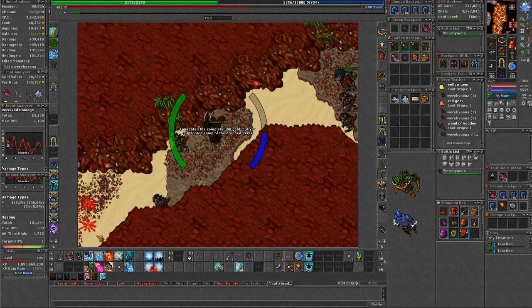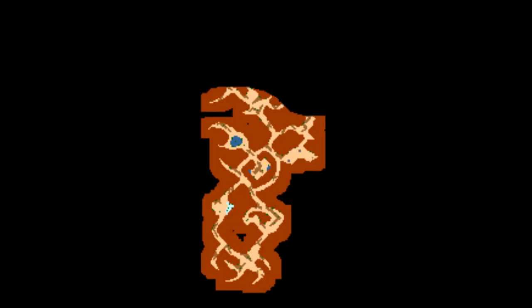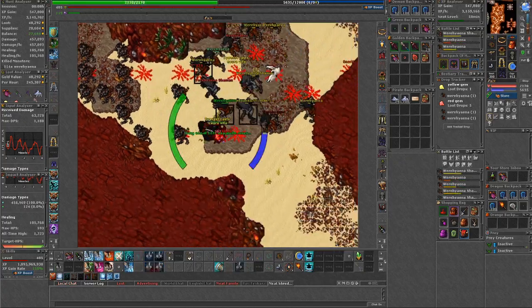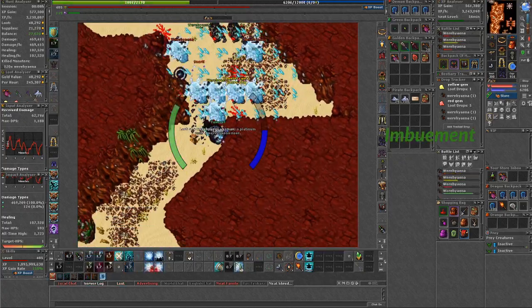You always have the option to hunt with your familiar and let it box for you. As for the hunting route, I stayed on minus two the whole time, mainly the southern part — it's more than enough to maintain full respawn and experience per hour. But you can also take the full cave if you feel you are over-killing the spawn.